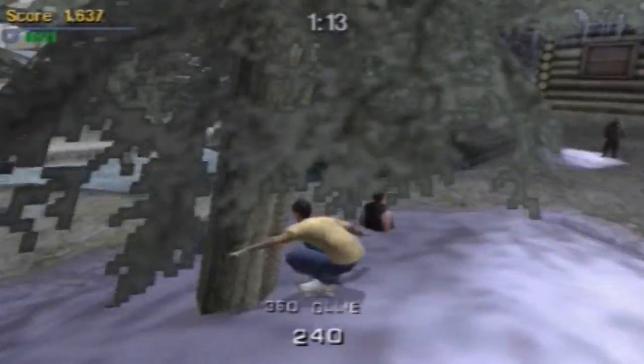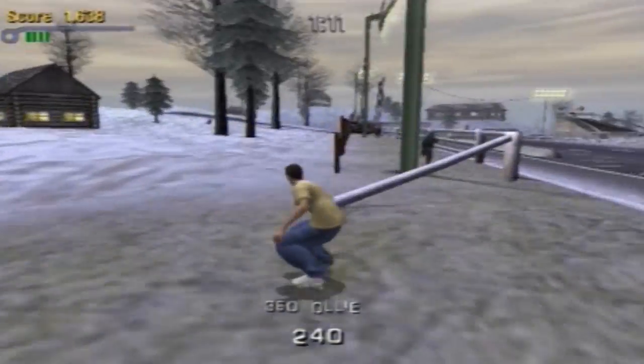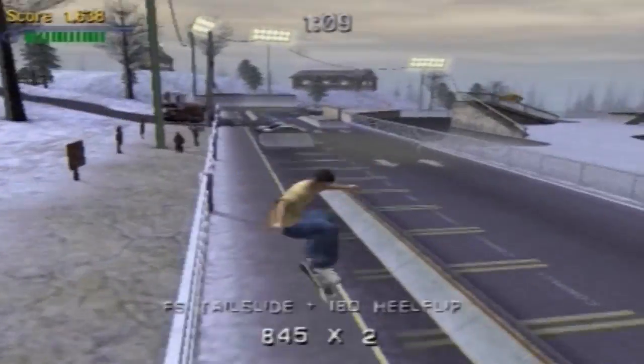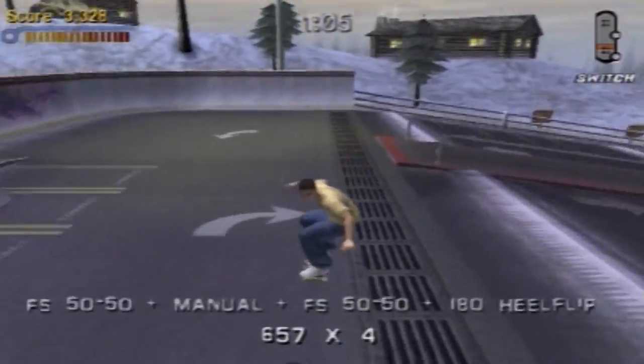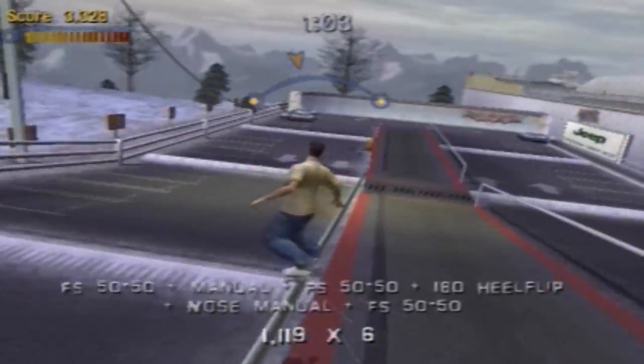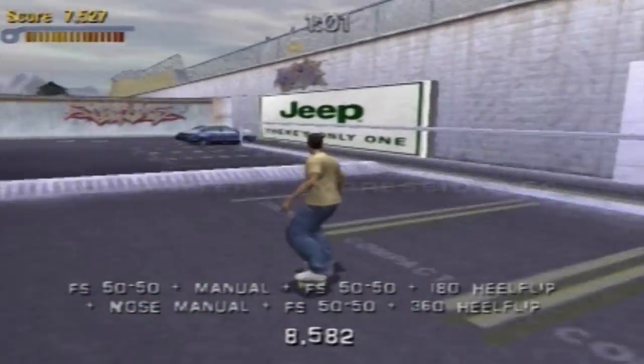That smells like a slightly lousy translation. In this level, the objective is to impress skaters. There are skaters hanging around the four corners of the park. If you pass in front of them doing a little trick, if you're a bit stylish, you've impressed them.